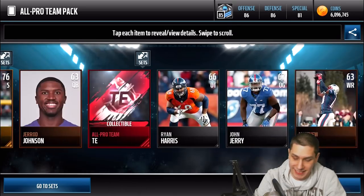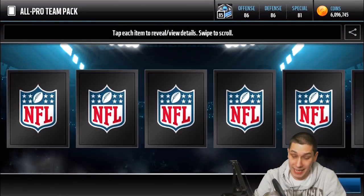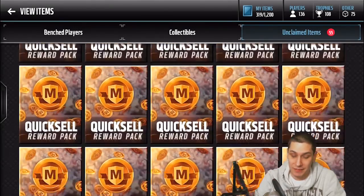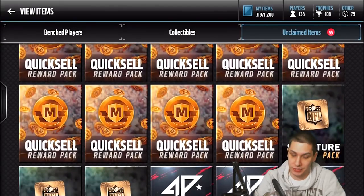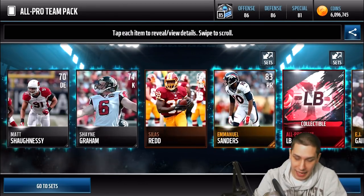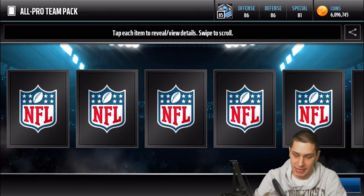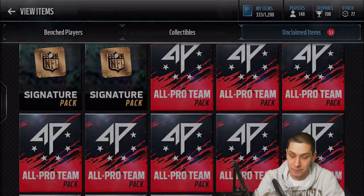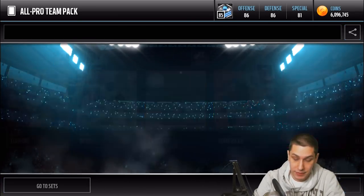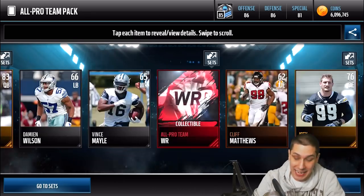I haven't really looked into the sets to see exactly how that works. Usually these collectibles aren't really worth a whole lot unless you're really gonna grind it. We really haven't gotten anything spectacular so far. We've got 13 more of these packs left. By the way guys, I've saved up a whole crap load of quick sell cards — I'll eventually be doing a pretty large quick sell video. If you guys want to see that let me know in the comment section below, or whether you think I should save up 50, 75, or 100 of them. Continuing on with the all pro team packs — wide receiver collectible. These things are dry. I've spent like 600,000 coins on these and I don't think I've hit anything worth more than 10k.